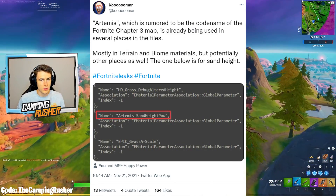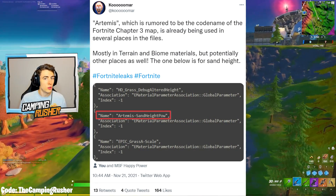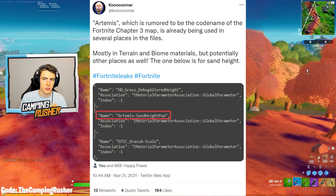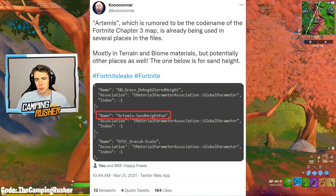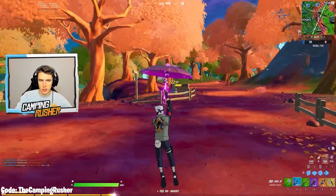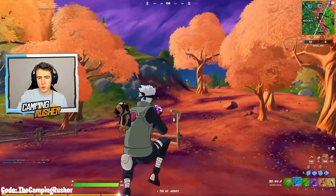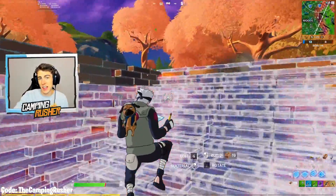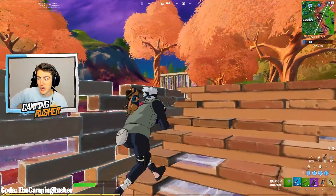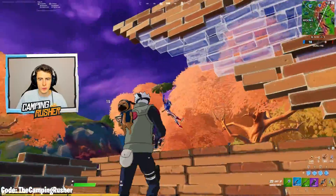Artemis, which is now confirmed to be the codename of the Fortnite Chapter 3 map, is already being used in several places in the files — mostly in terrain and biomaterials. One reference is for sand height. Biome-wise, we've got a reference to a sand desert biome. Our source says there will be multiple biomes next season, and sand and snow were the ones he mentioned, though things could have changed from the initial map outline he saw months ago.